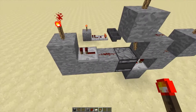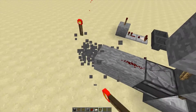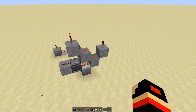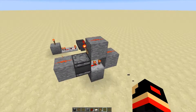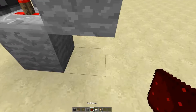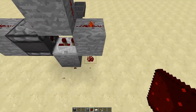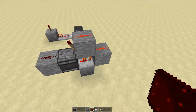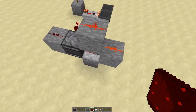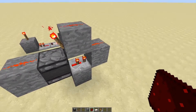You have to use a repeater on the third output so that you can have a usable tick speed, because without it it's too fast for the torch. You can delay it a little bit. The point is you have a clock with basically three usable outputs, and there's even a fourth one down there, so this has several outputs — three of which are all on the same tick.